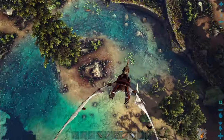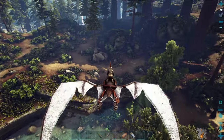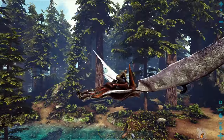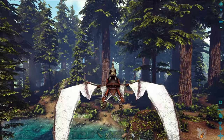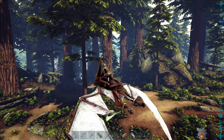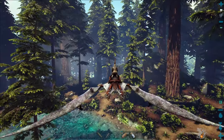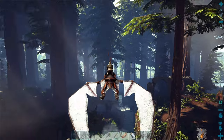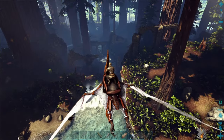You can build in the middle here, or on the flatter areas around the side and wall it off. You've even got giant redwood trees here that you can place tree platforms on and build yourself a treehouse base. And not only that, we've got some ruins here just down the way which look really cool.